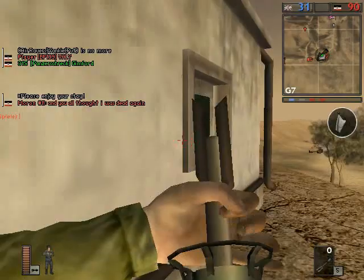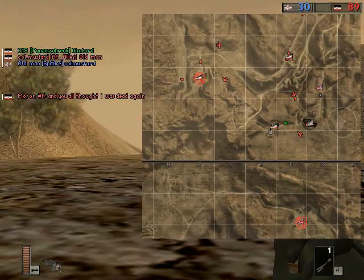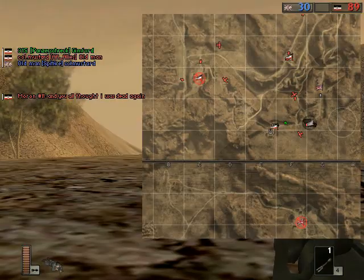One shot to the back of the tank — and that's exactly how you're supposed to do it with the anti-tank class. Stay tuned for part three.